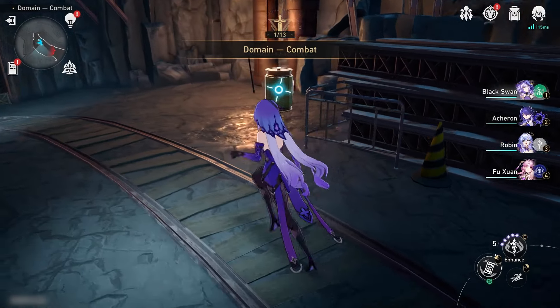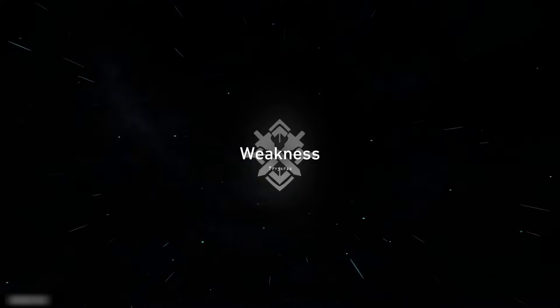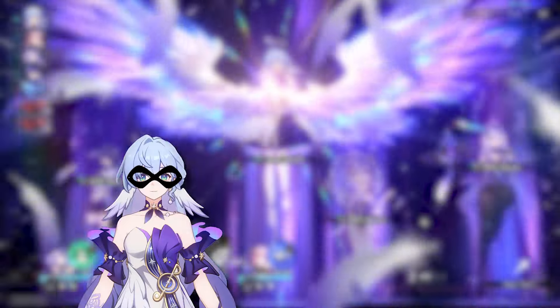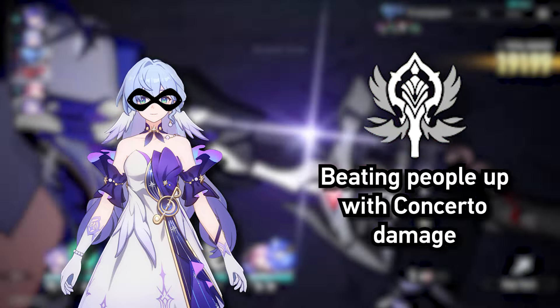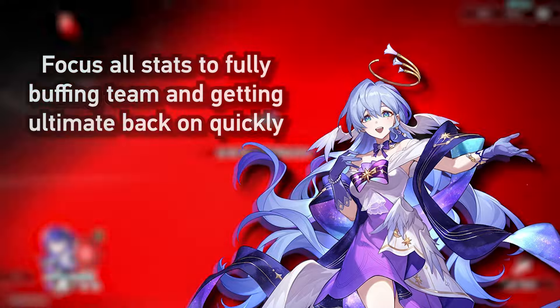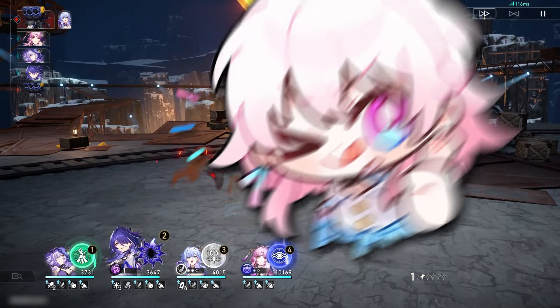There are two main ways to build Robin. The first type is what I call the Batman Robin, which focuses on using her Concerto damage to beat up your opponent alongside buffing your team. Or, you have the full singer support Robin, who focuses all her stats into fully buffing your team instead. Both are usable, so just choose whichever suits you better.